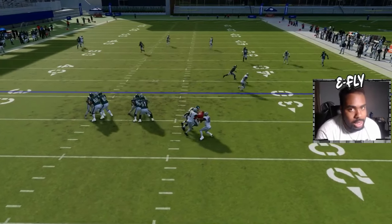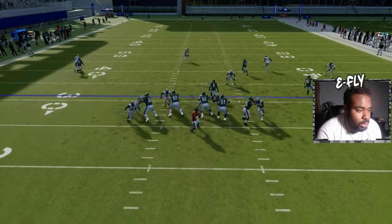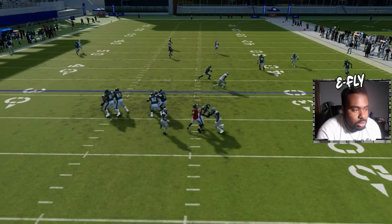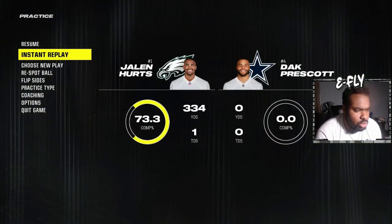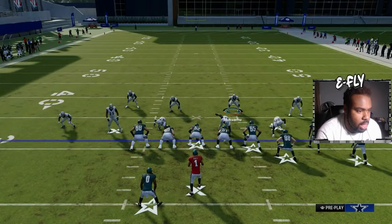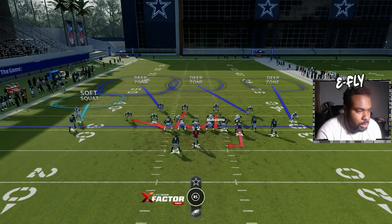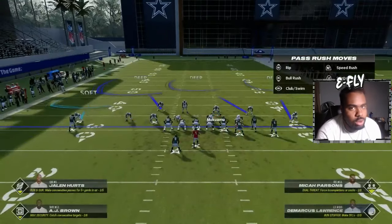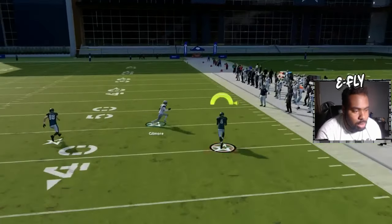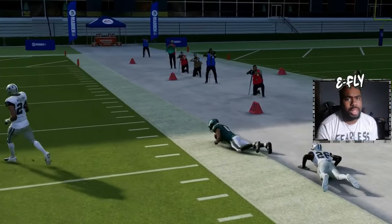Even if the corner is near the line like that, he still gets back to his spot fast enough to make a play — he starts running, gets back, does his thing. With the QB contain, if the QB rolls out to the right he runs right into containment, or if they go out to the running back that's covered too. Bring him down here to the line, hold the left trigger, and you can see the pressure getting to the backfield just like that.